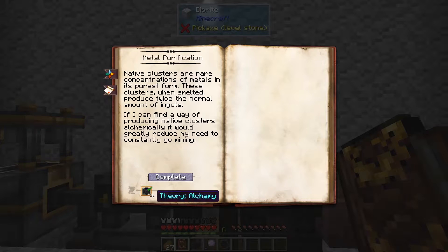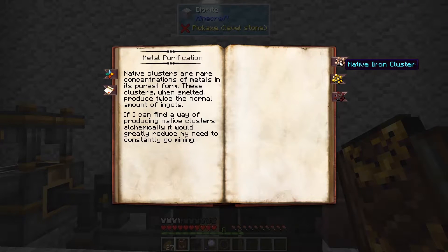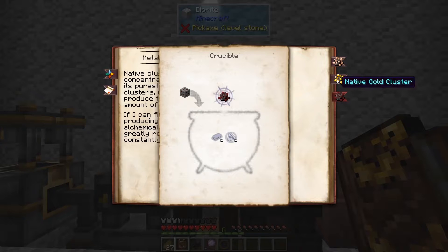To get this, we're going to need a couple theories in alchemy. And once we've done that, we have a way to turn ores into native clusters, which is an ore doubling mechanic in Thaumcraft. Native iron clusters cook up to become two iron ingots in a furnace instead of just one. Same thing for gold or cinnabar. We're going to need metal and ordo for each of these in the crucible, and we're going to need some ore. Let me go grab some ore real quick and we'll get started.